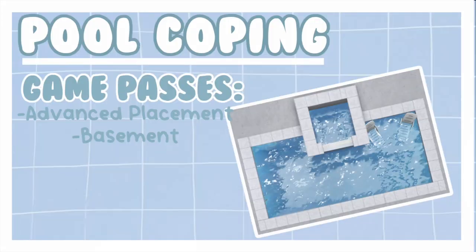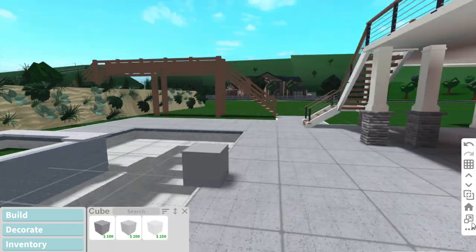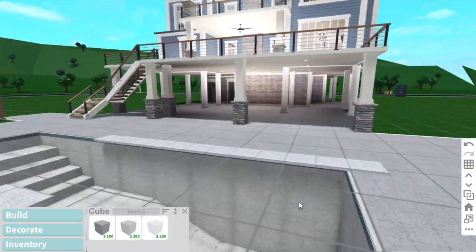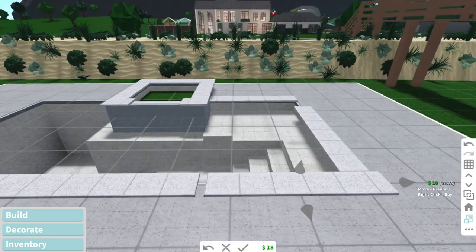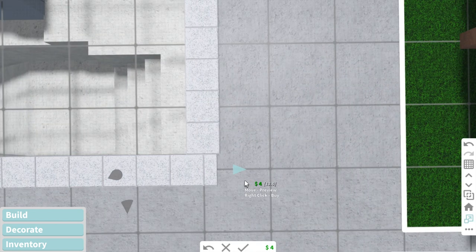Our last hack is the pool coping hack. The game passes needed are advanced placement and basement. You're going to take the cube basic shape, flatten it, and make sure you have a little bit of overhang over the pool. I'd recommend texturing it before you start copying and pasting it, just so you can save a bit of money. Then put it all around the pool like I'm doing here.